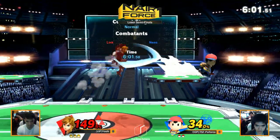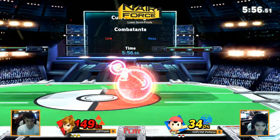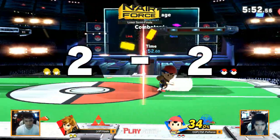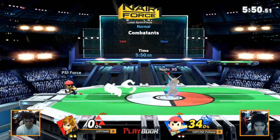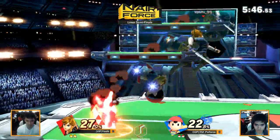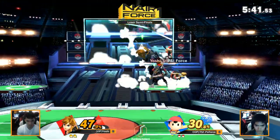Safe on shield. That's so crazy about Link — just this tiny spacing and it's safe. You have to deal with the whole nair wall and projectile wall. There we go — the NES classic. I didn't know that. Free 10%. From one PK fire it makes it so crucial in the matchup. There's more nairs, more back airs.